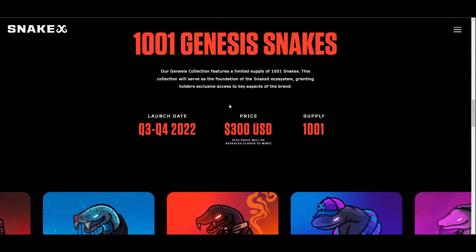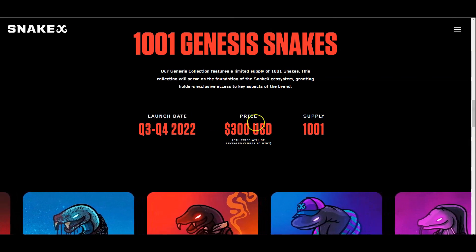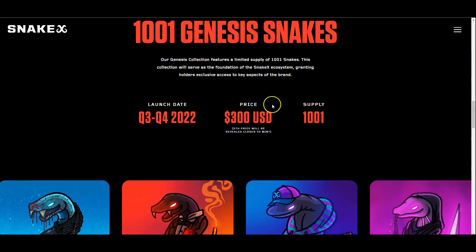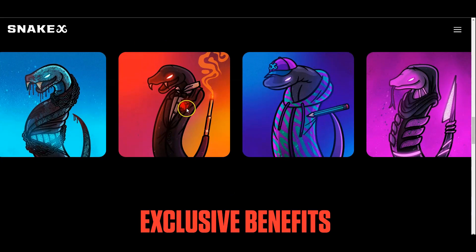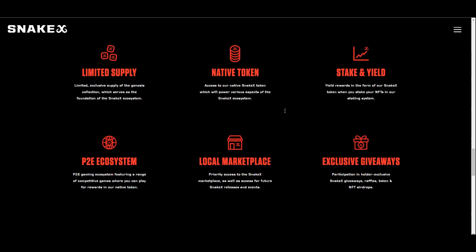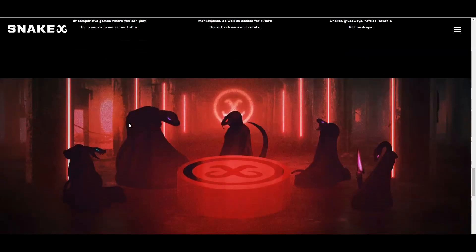There are 1,001 Genesis snakes. Launch date is Q3 through Q4 of this year, priced at $300 USD with a supply of 1,001. These are really cool snakes — I love the one in the tuxedo and the cool gangsta one. You get exclusive benefits, and with the limited supply the price will only go up. You've got the native token to use throughout the ecosystem, staking to earn passive income, exclusive giveaways, a local marketplace, and the play-to-earn ecosystem.